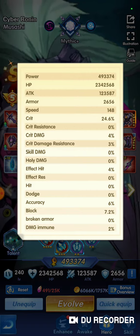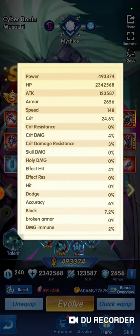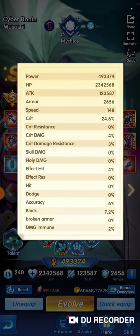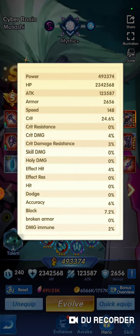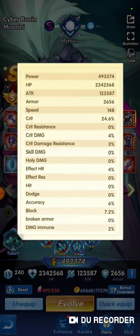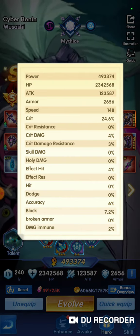Alright, let's break this down. Power should be obvious — that's the power of the hero. HP is obviously your health points. Attack is obvious. Armor is pretty obvious but basically that's your defense. Speed determines your attack order; the higher the number, the faster the person attacks, so if it's a low number they'll attack later.